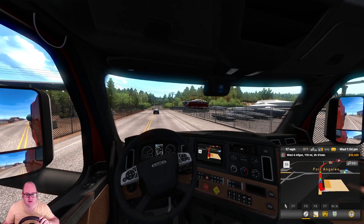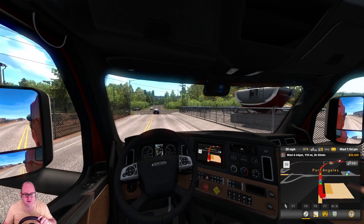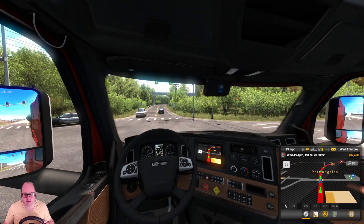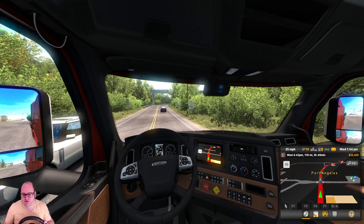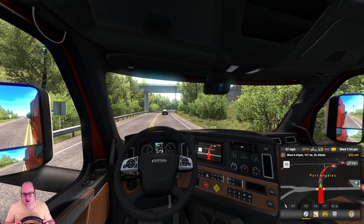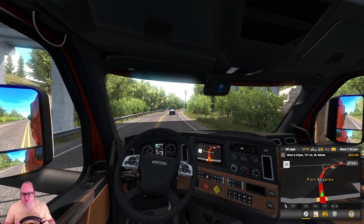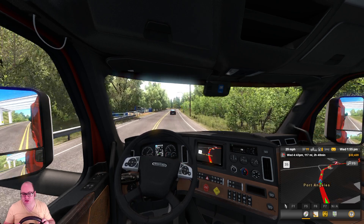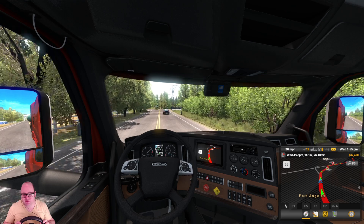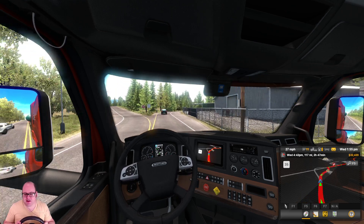Port Angeles. Straight through this red light — oh, it's green now anyway. And immediately start going up a hill with this 77,000 pound load, but the Cascadia is managing it pretty well. We are accelerating okay, so I'm just going to come off the gas a bit.